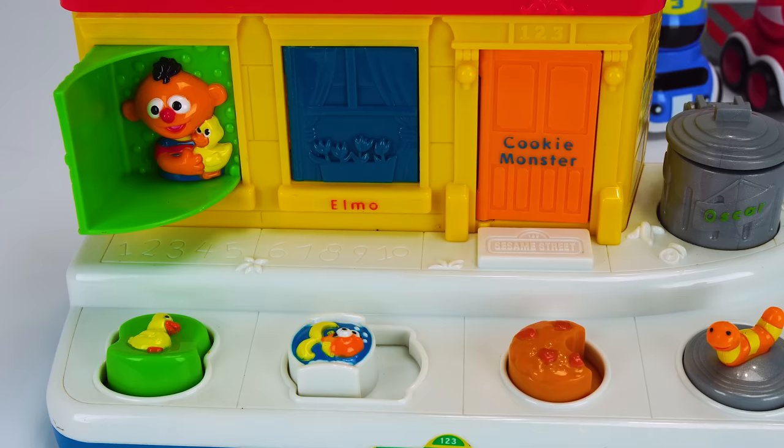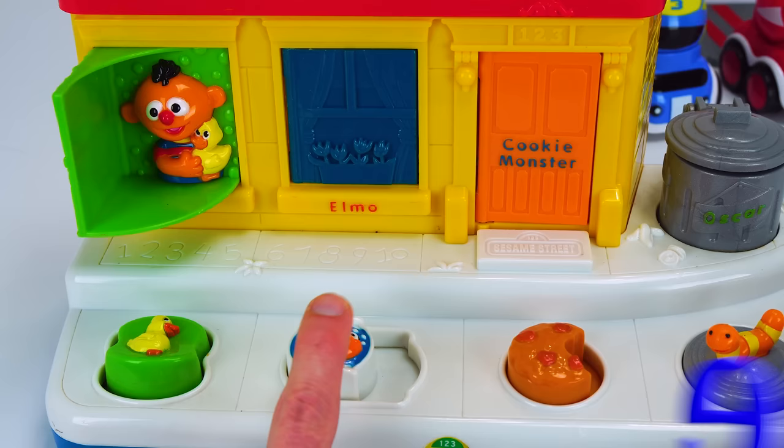Our next door is blue, and it has a cool fish bowl. But we don't push it like the other button - we have to slide it. Let's try that. Whoa, it's Elmo! One of my favorite Sesame Street characters.